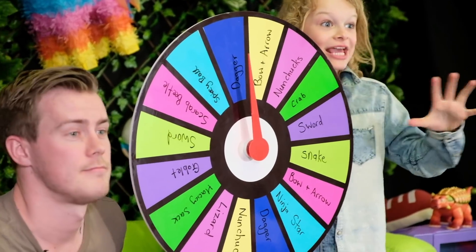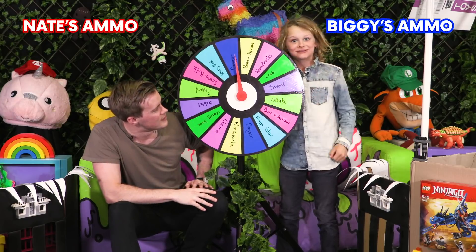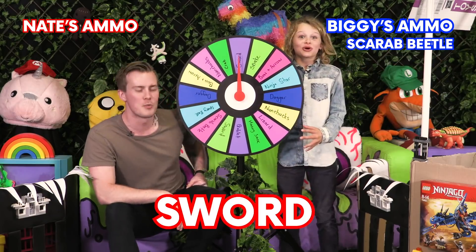So here's the mystery rule — we both get to spin it five times each for the M.O. to knock down our enemies. First spin, what have we got? Scarab beetle. What have I got? Sword.